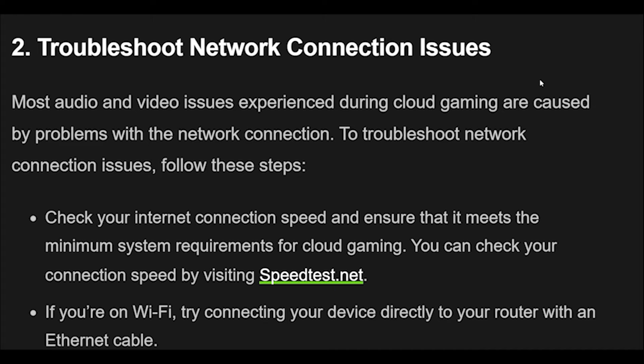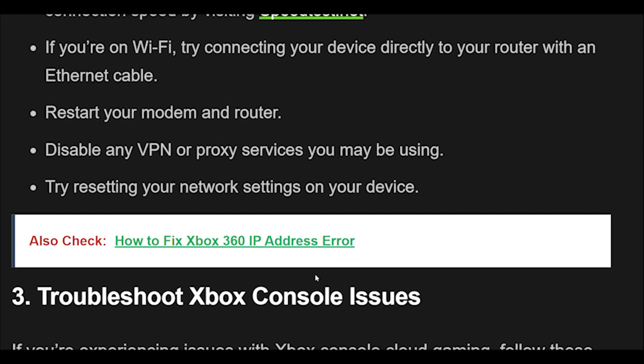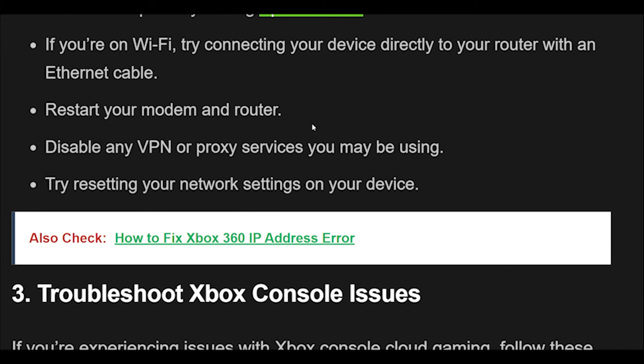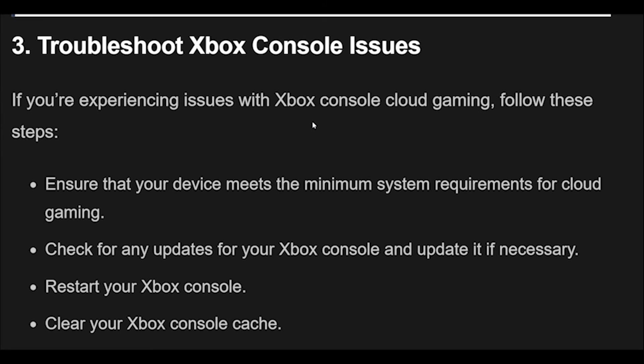2. Most audio and video issues during cloud gaming are caused by problems with the network connection. To troubleshoot network connection issues, follow these steps: Check your internet connection speed and ensure that it meets the minimum system requirements for cloud gaming — you can check your connection speed by visiting speedtest.net. If you're on Wi-Fi, try connecting your device directly to your router with an Ethernet cable. Restart your modem and router. Disable any VPN or proxy services you may be using. Try resetting your network settings on your device.